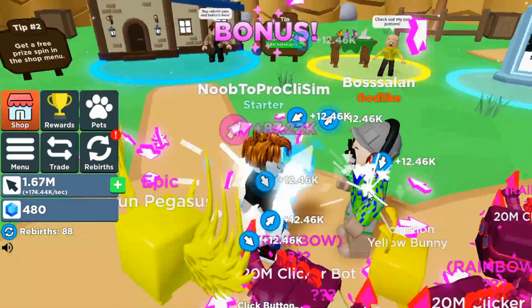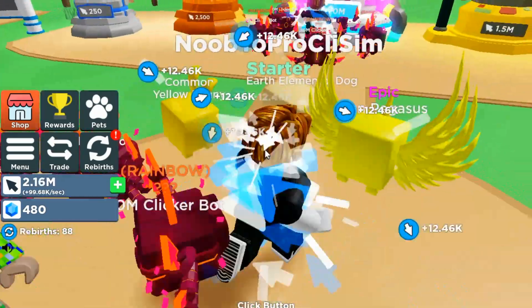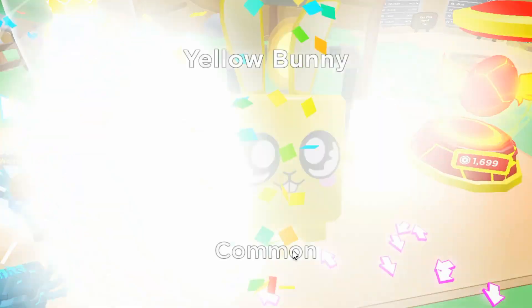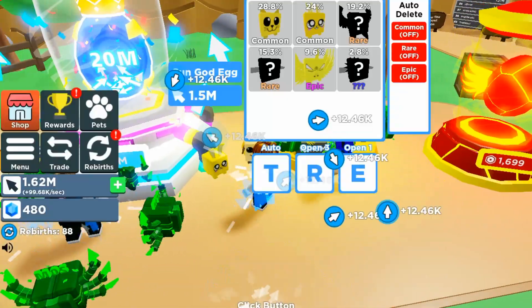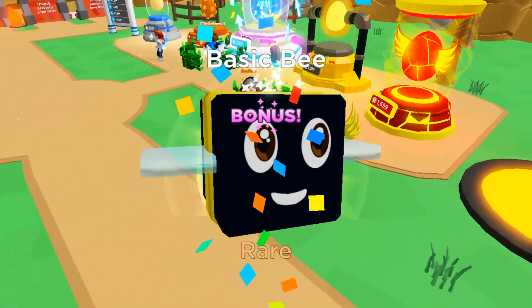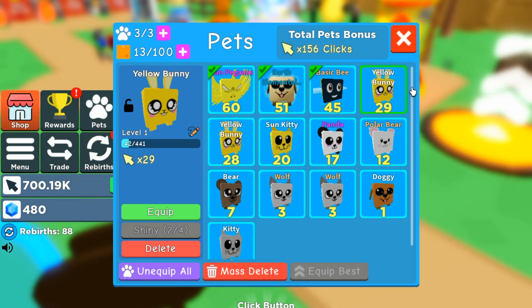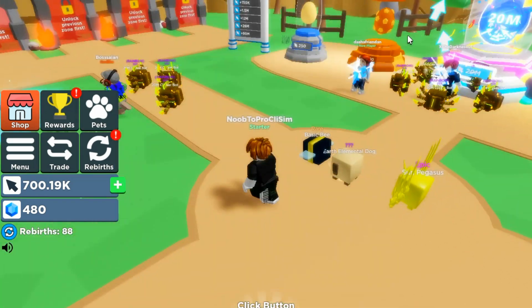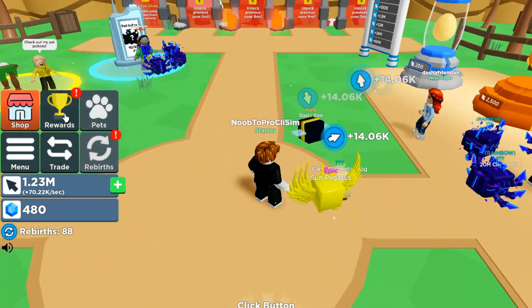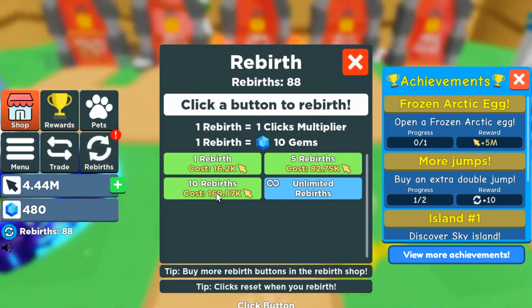My brother just joined me — bro, why did this guy join me? Whatever. Let's hatch some more of these Sun God eggs — a common, I can live with that. A rare, okay. Let's equip this. Our team looks like this currently — it's not bad. We get almost 14k clicks per second.